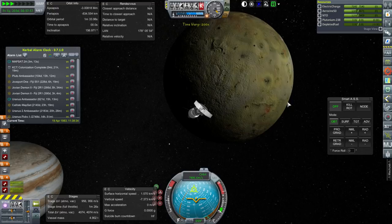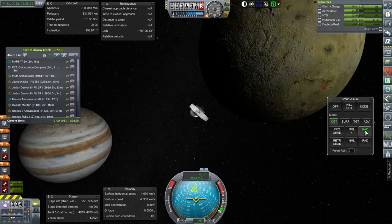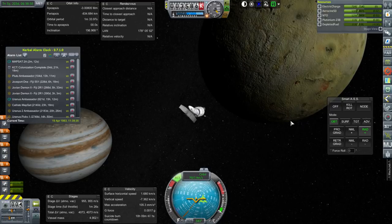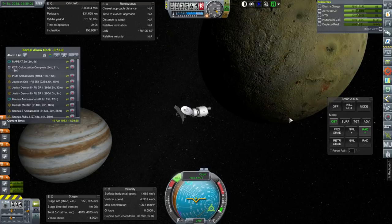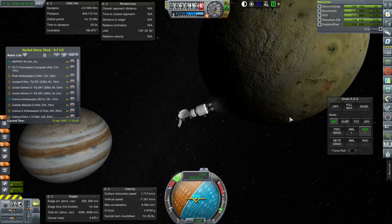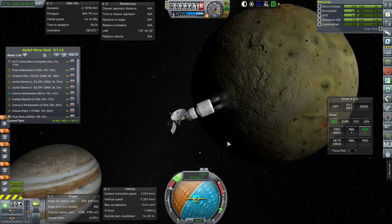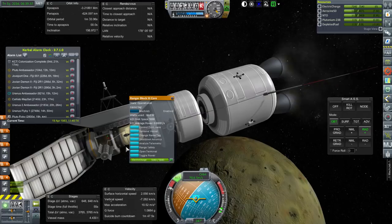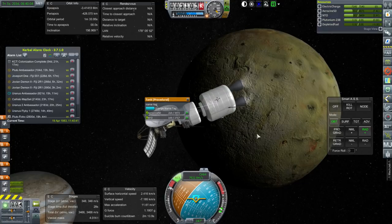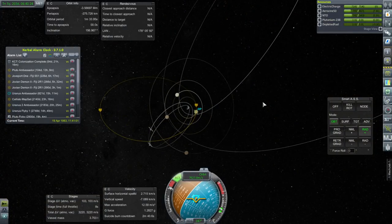Oh, we're crashing into Io! Good thing I decided to check. Unfortunately, because it's a Mapsat there's not much science on board. Analyze Telemetry does not give us anything new. We're going to have to use up the entire remaining fuel of this stage in order to avoid collision. There was some gross miscalculation over here.